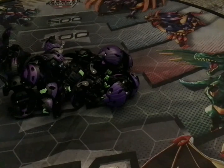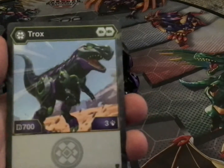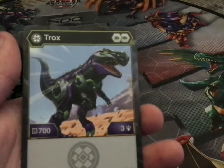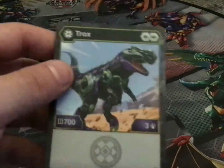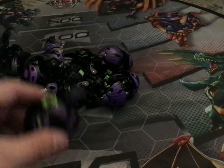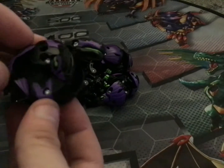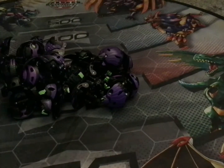And moving on to the final Darkus Bakugan — Darkus Trox. This was actually the last Trox I needed. He was there, so I picked him up. Comes with two green fists, 700 B power and three damage. All in all he's actually a pretty alright Bakugan. There is Trox with his little arms. That was all of my Darkus Bakugan — I'll be getting out my Chaos now.